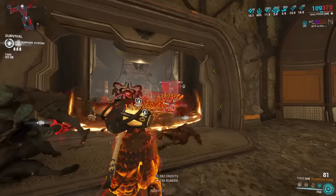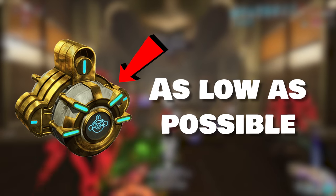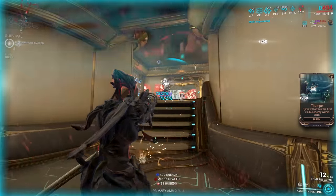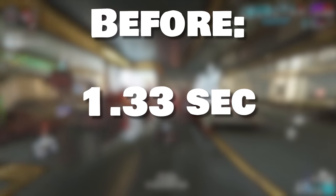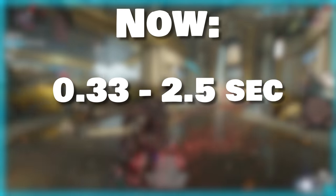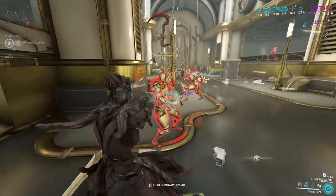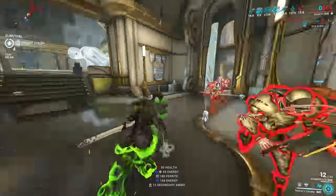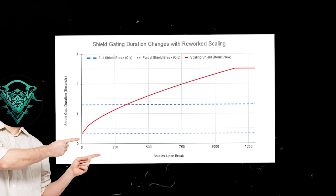Prior to the Abyss of Dagath update, shield gating worked a little differently. Before, you would have to use the Decaying Dragon Key to get your shields as low as possible so you could shield gate more often. Now it doesn't work like that. Now, the amount of invulnerability time you get when your shields break scales with the amount of shields you have. Before, it was 1.33 seconds for a full shield break no matter how much shields you had. Now, depending on your modded shield value, this time can be anywhere from 0.33 seconds — which is the minimum — all the way up to 2.5 seconds at maximum. You will need about 1,150 shields to receive the full 2.5 seconds of invulnerability, and to get the original 1.3 seconds of shield gate you will now need around 325 shields upon the shield break.